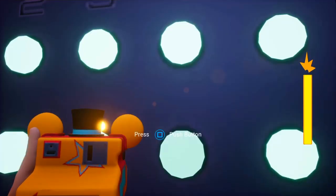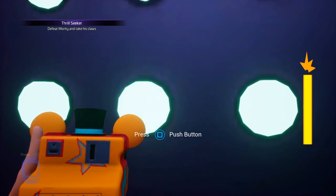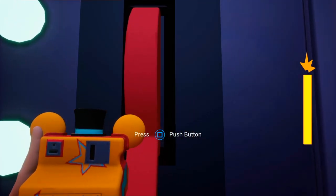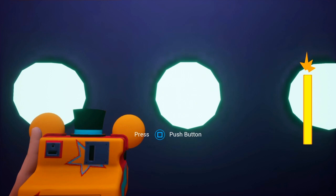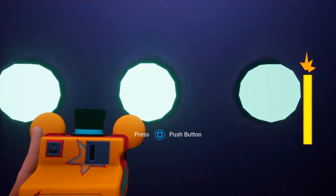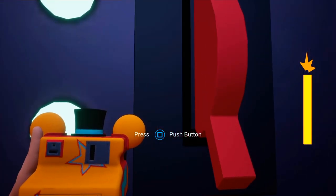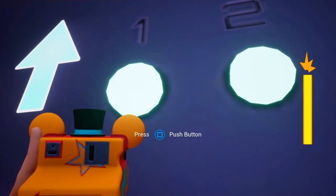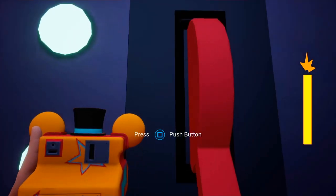Then it's bottom row four — four times. So it's four bottom: one, two, three, four. Lever up, bottom row three — two times. Next up, lever down. Lever down, top row one — two times. Lever up.